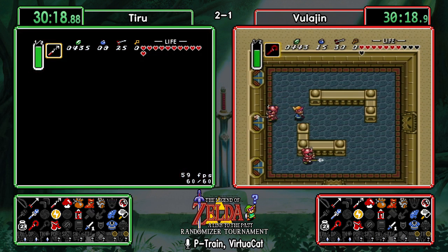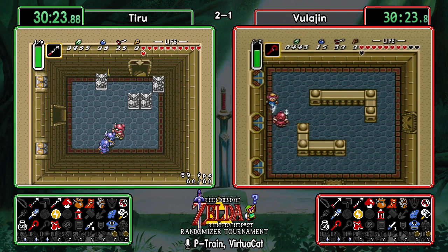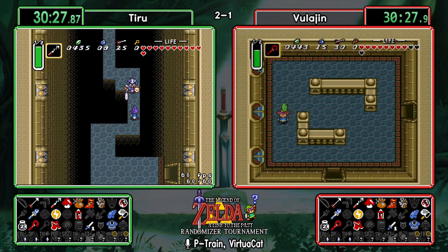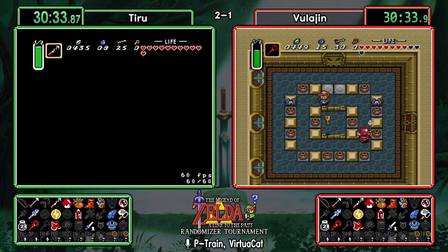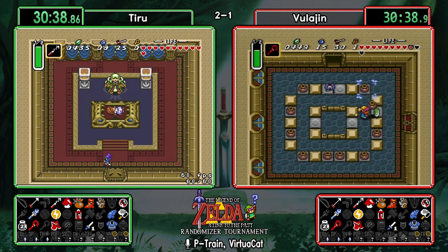That's supposed to be the scariest room in Agahnim's Tower with three different types of guards, and you just literally walk right past them. The true scariest room is the one where guards can knock you off and then damage you while you're falling — I have fallen many times in that room.